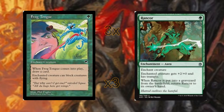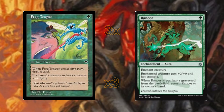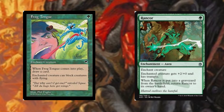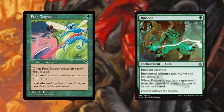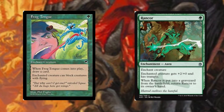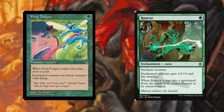Frog Tongue and Rancor. Frog Tongue allows us to block flyers, and when it enters the battlefield it lets us replace it by drawing a card. Rancor gives us trample and a boost in power with +2/+0, and if the creature gets removed from the battlefield we get it back to hand, allowing us to recast it later on.